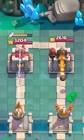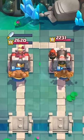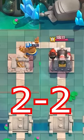After that they are going up against a Monk with the ability. Obviously the ability wastes all the daggers from the Dagger Duchess and allows the Monk to take the entire tower, giving the Cannoneer a win.